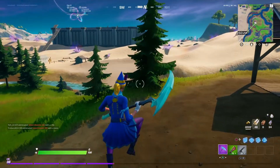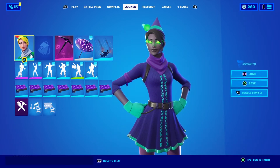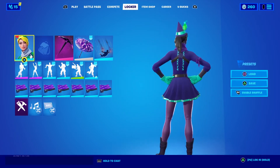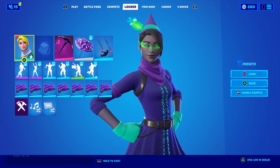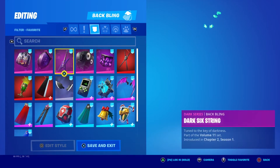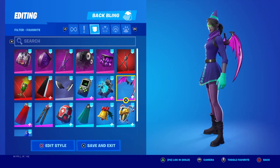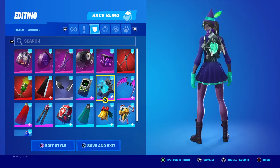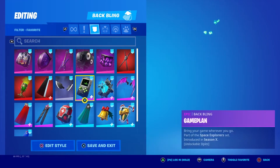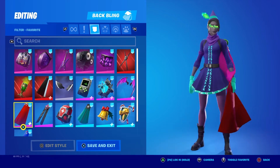Now here are the combos for the final edit style — the Minty edit style. The skin is mainly purple with purplish-pinkish leggings, plus green eyes and a green feather. Obviously all the dark series items work because the skin is literally purple. I also threw in a wing that kind of matches the leggings, and I went with green on the ghost portal back bling to match her eyes.